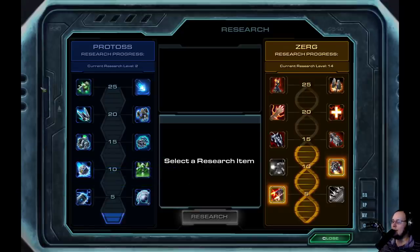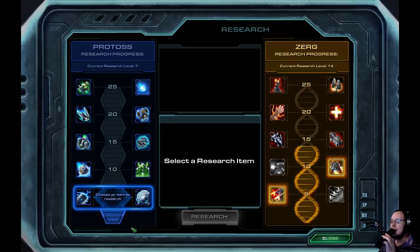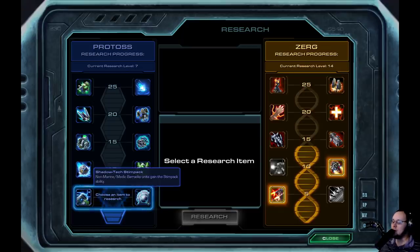Now, we have a couple different options here for the Protoss Research. First of all, Ultra Capacitors is just kind of broken. It's 5% attack speed per upgrade you have for that unit type, which was too much. So it has been changed.